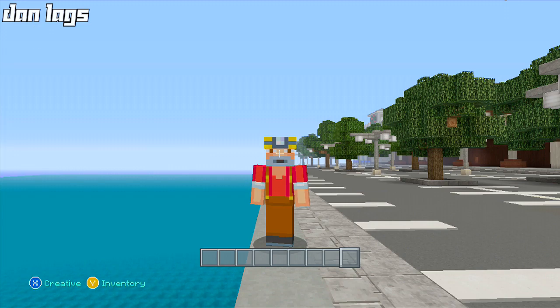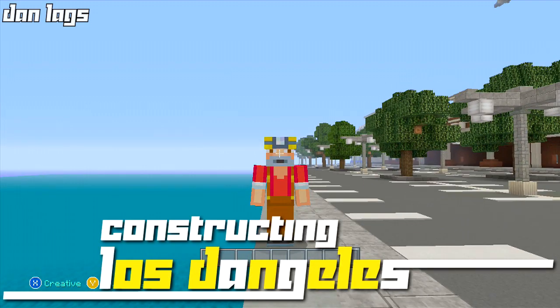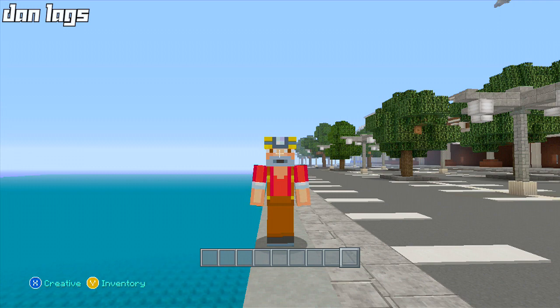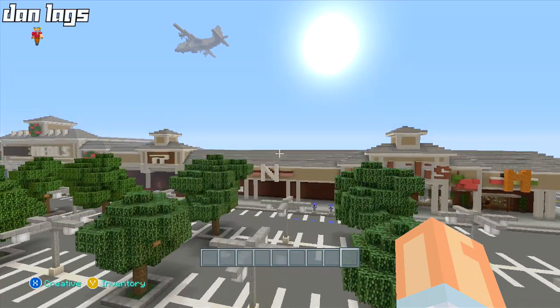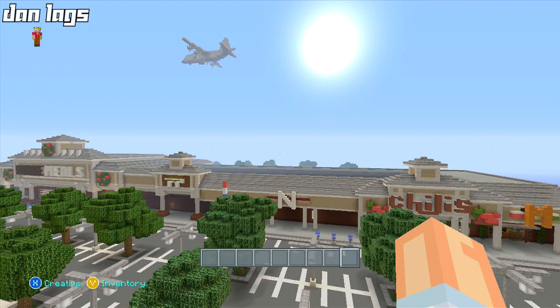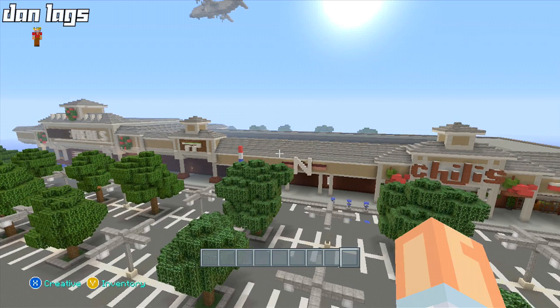Hey guys, it's Dan Lags and welcome back to episode 238 of Constructing Los Angeles. We are back on the city today, ready to continue making some progress. I'm here in the strip mall again, going to show you a couple of things I did, and then we're going to work on another new store today. This is probably the last episode I work on the strip mall — I've been working on it for like seven or eight episodes.